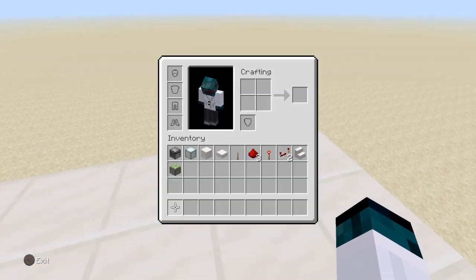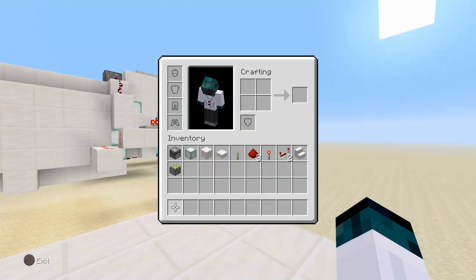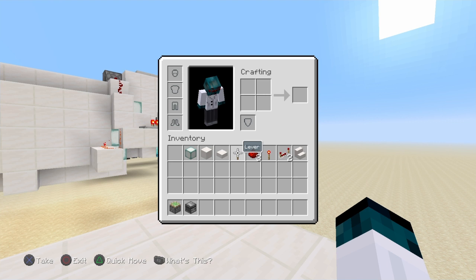Pretty much all you need is any block of your choice. Use whatever fits your build or whatever you want to use. But the key things you do need are sticky pistons, observers, and a lever or some type of activator. You can also throw an item to activate it, or anything you feel like using — I just used a lever for this, but you can use whatever, just know you need a good pulse on it.